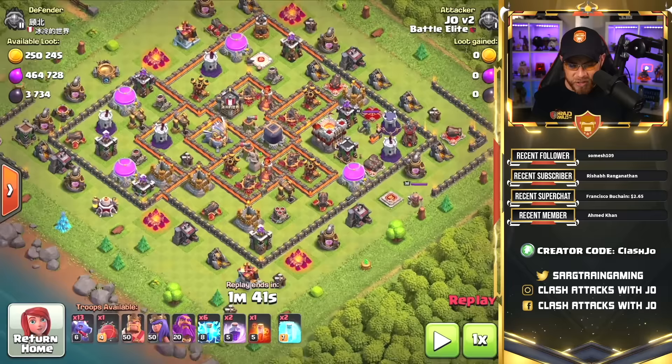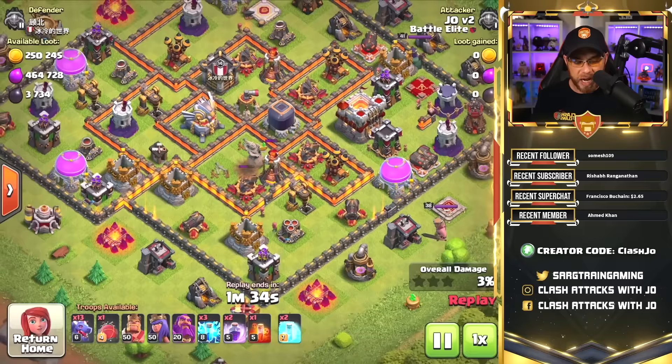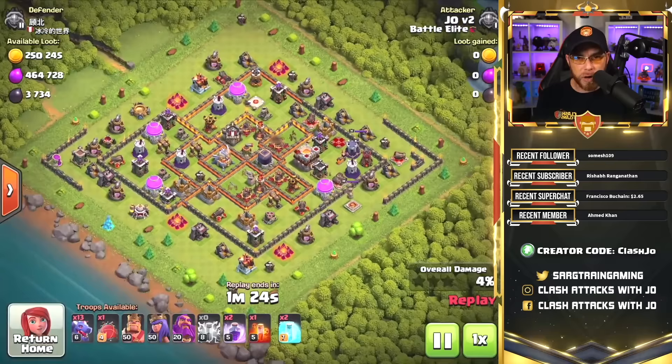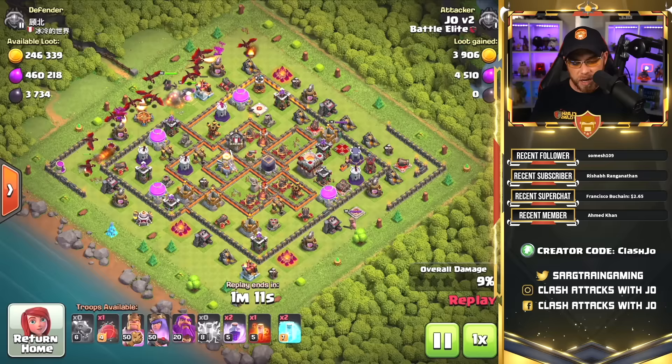This is just a basic example, and then we're going to take a look at a war base, because it does not work the same exact way every single attack. We used 3 lightning spells to take out the air sweeper, the air defense, and do damage to that one single-target Inferno Tower. We're going to do the same thing over on the far right side — take it out as well as doing damage to the second Inferno Tower. Then on the outer perimeter, I'm going to start by dropping 2 dragons to do a little funneling and clear out some buildings on the far right side. We're going to drop another dragon on the top point of this base to clear out that builder's hut, and then back it up with our Barbarian King and Archer Queen.